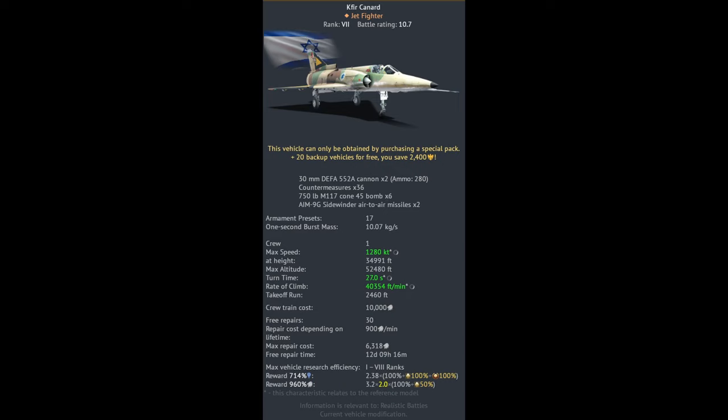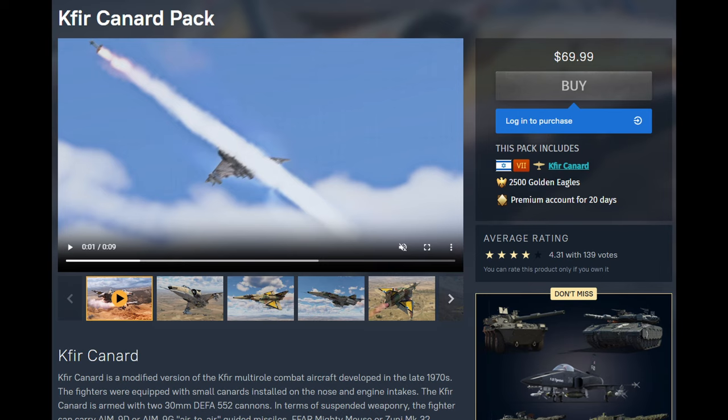I don't have this plane and I don't have gameplay for it unfortunately. It has 36 countermeasures — I don't know if they fire in pairs or single. The plane is really great except it is a delta wing, so it loses speed pretty quickly, but the canards up front help it. It's not as bad as the J35XS. I've heard a lot of great things about it — the missiles, the ground pounding, the cannons. Like every other $70 premium plane it comes with 2,500 golden eagles and a 20-day premium account.